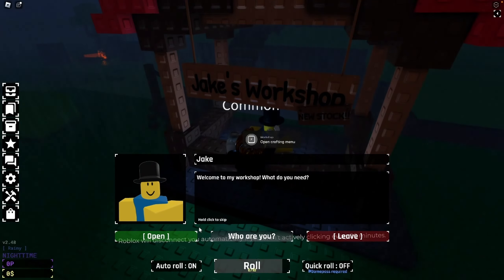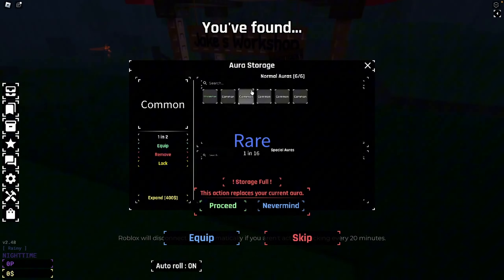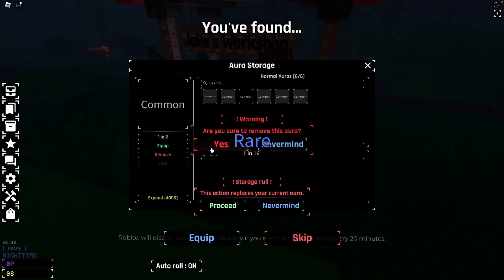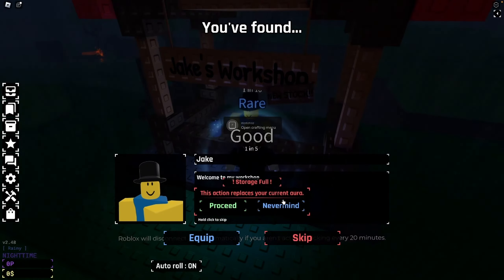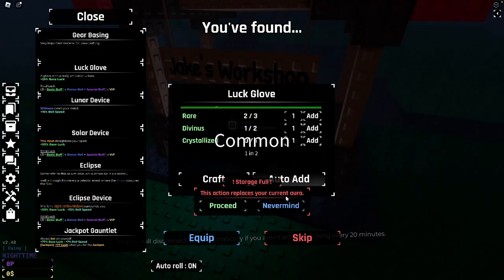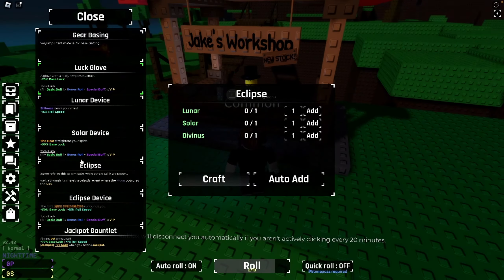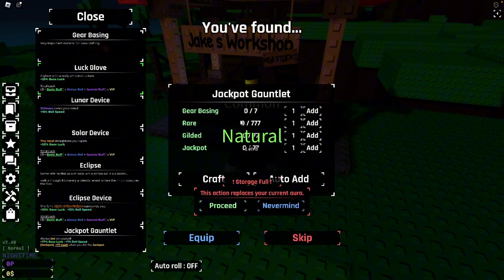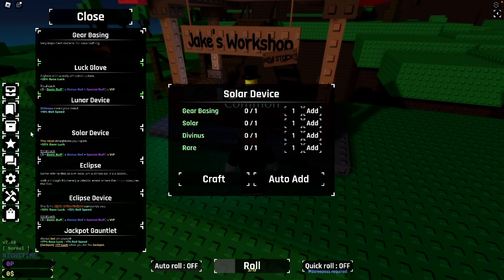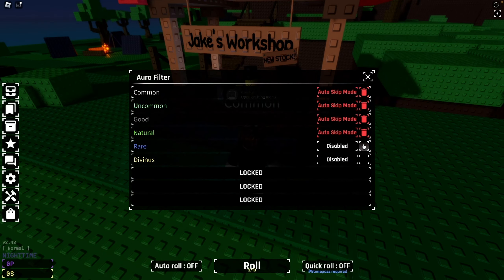We need to get rid of this common, remove it and equip the rare. Now we can put this right into the Look Glove — we just need a Divinus and a rare. We'll put some auras on skip: all the basic auras on skip — commons and these naturals — and we'll keep the rares and Divinus for now. We shall start auto rolling.